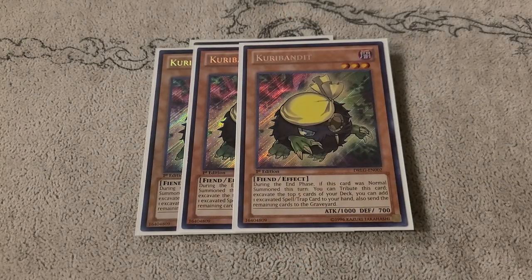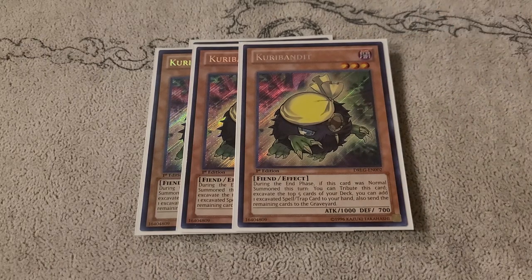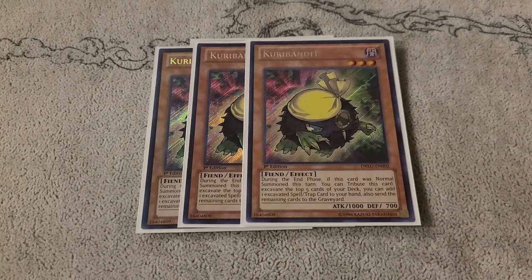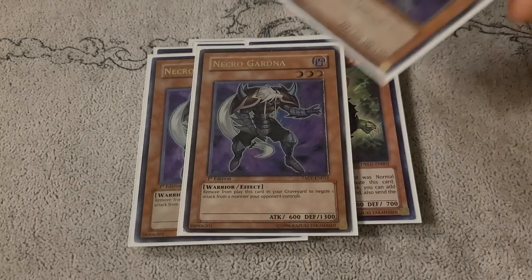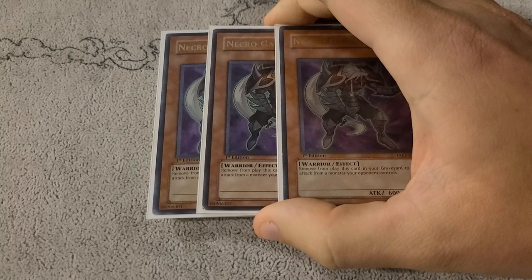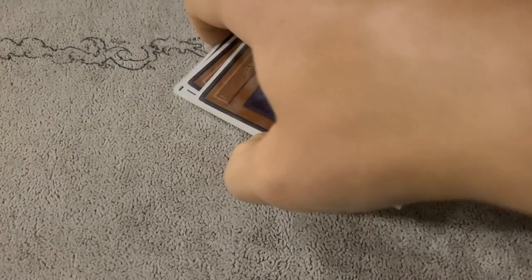Three Curry Bandit — this is kind of our turn one play. It's a really cool card: excavate five and then just grab the spell that you need, or one of your Needlebug Nests. And then the last monster: three Necro Gardener. Again, we could discard it off Lumina's effect. We have so much milling we can go through our deck, and we are playing exactly 40 cards, so we're going to be milling quite a bit and going through our deck pretty quickly.